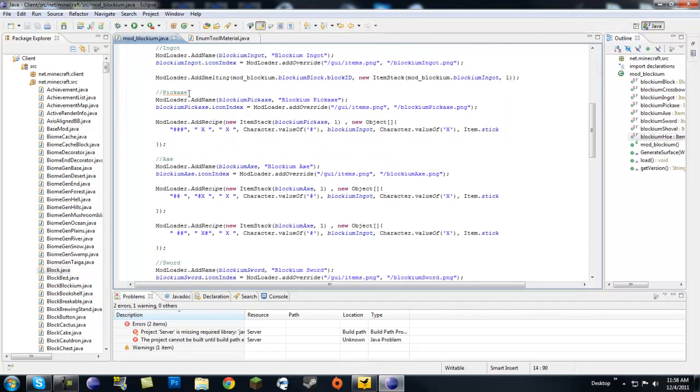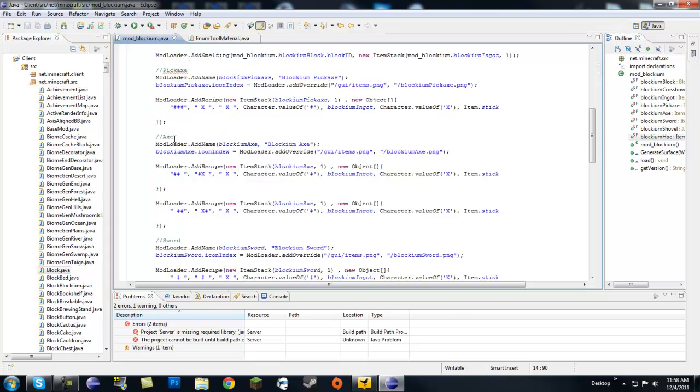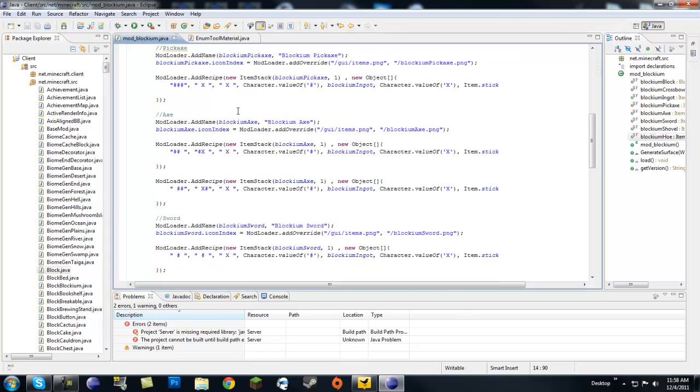We already went over the pickaxe. For the axe, I just copied and pasted from the pickaxe and replaced the names — replace the name here, here, here, and then remember to replace it in the PNG so it doesn't use the same picture.